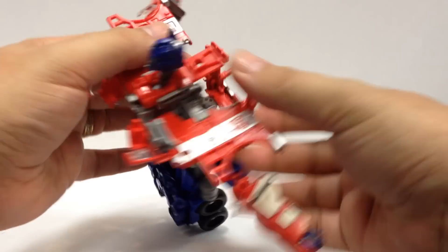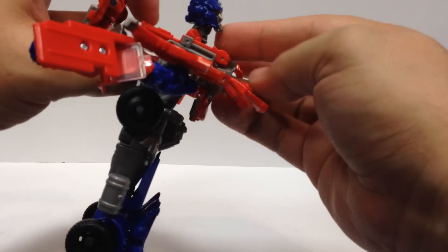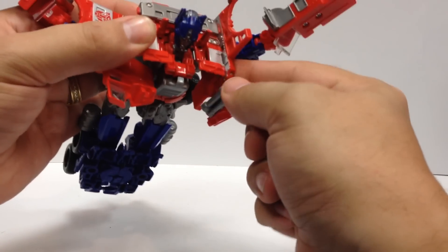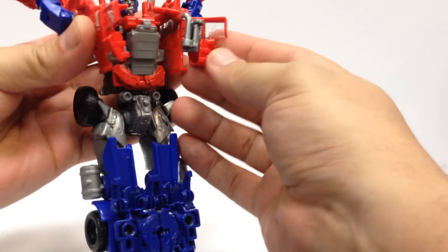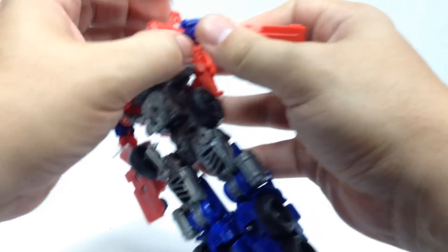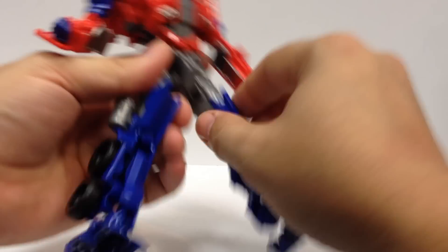Straighten the legs down. This piece flips up to form the smokestacks on his shoulders. This piece comes down, fold this down, and this whole assembly comes up around the back. There's an opening between the hinge, and the back of this piece goes through that — fold it around and it comes out right through there. That's his head. Fold these panels up — there's a tab that fits into the slot on both sides. Then take the panels from the back of the car, flip them up to form the chest, and the arms come down. These panels fold down onto his back. Split the legs apart, the lower shin rotates to bring the foot down, the foot rotates up, and the knee pads come out.